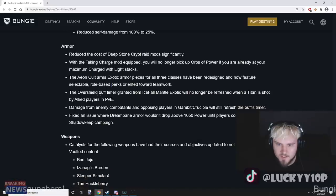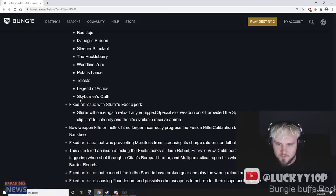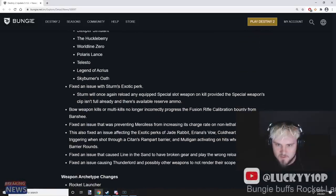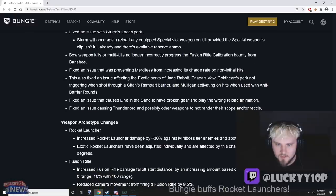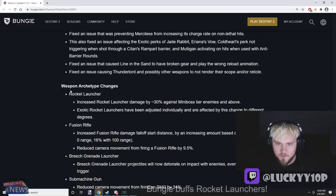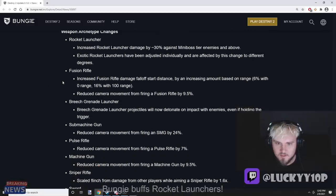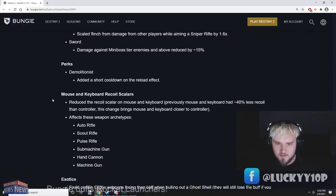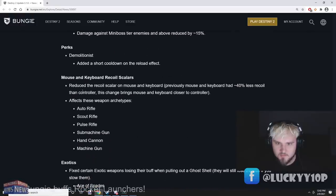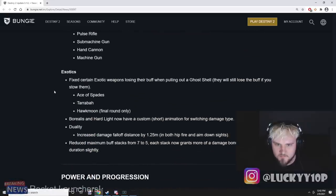The catalysts have all come back for these exotic weapons. Merciless might be pretty good now. Weapon archetype changes: rocket launcher damage has been increased by 30%. There's also a short cooldown added on Demolitionist, and mouse and keyboard recoil scalars have been adjusted — interesting to see how the recoil looks.